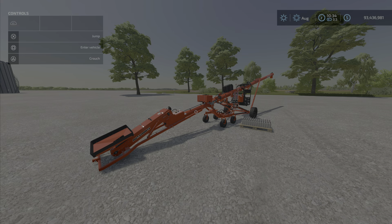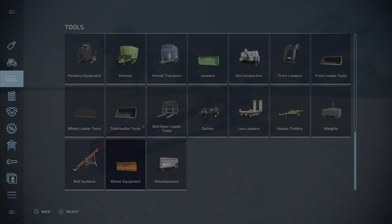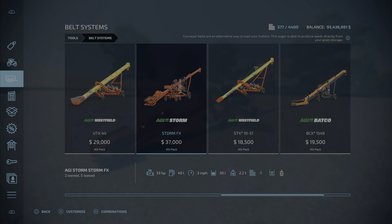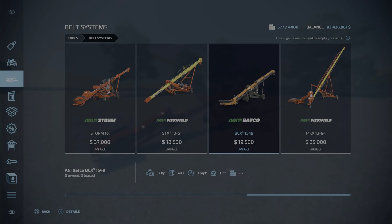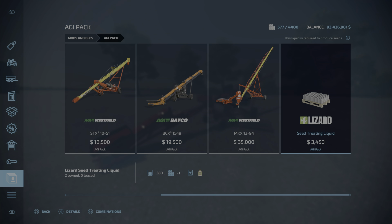Now, where do you find this? This is in the belt systems. And here it is, the Storm FX. And if I would have read the description at the top, maybe I would have avoided all this embarrassment. Conveyor belts are an alternative way to load your trailers. This auger is able to produce seeds directly from your grain storage. Oh my goodness. And if I had looked at the mods and DLCs area, I would have noticed that there's seed treating liquid to go along with that.